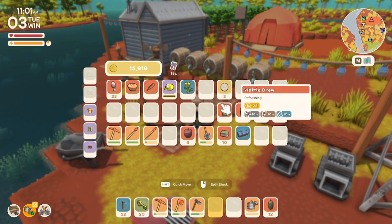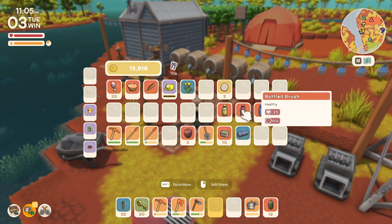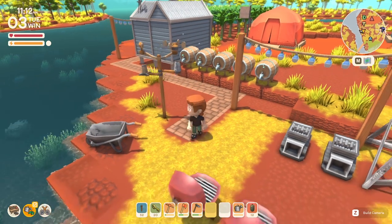The wattle brew gives energy, mining bonus, fishing bonus, and log cutting bonus. The bottle brush brew gives a health bonus — it heals for 60 seconds plus an immediate 25 health. The jelly brew gives a bonus to farming, plus 50 health and 50 stamina. That's what I've found out so far with the kegs.